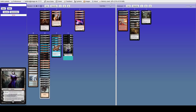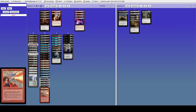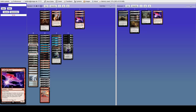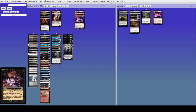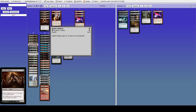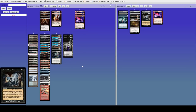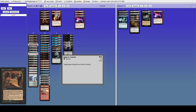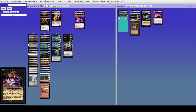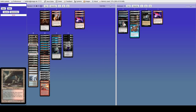Against Grixis Control: Liliana is good, Hymn is good, Bitter Blossom is good, and the two Gut Shots are good too. I think we want to get rid of one Phoenix, maybe a Ponder, and maybe a Buried Alive. One Hymn to Tourach and cut a Ponder — on the play get rid of those two. Cut a Daze — okay, that seems fun.